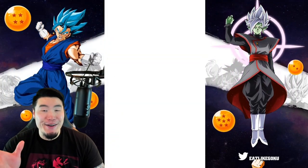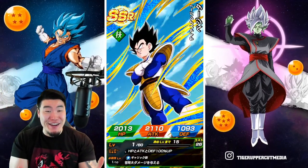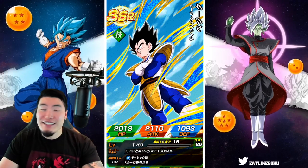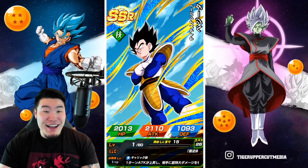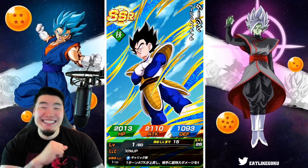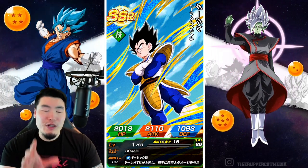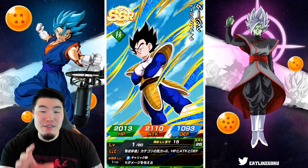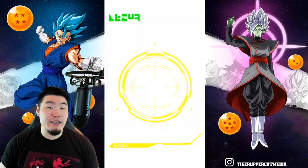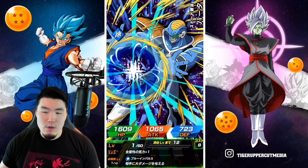I don't think Dokkan's going away anytime soon. It's just... Oh my god! Yo! That came out of nowhere! I did not see that coming. I know we got the combo, right, but I'm so used to getting the combo and then just getting like trash — some random featured Goku or Vegeta. Okay! Wow! That's one! That's one out of two, guys! Dokkan's definitely not going away. I'm going to make sure it does not go away. I'll hit up the Bandai people — I'll be like, guys, give us at least 5 more years of Dokkan because we love this game too much.